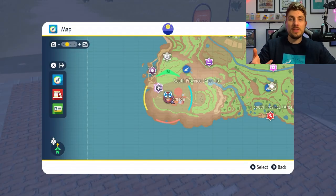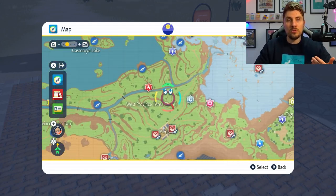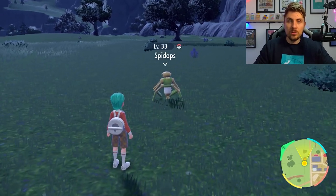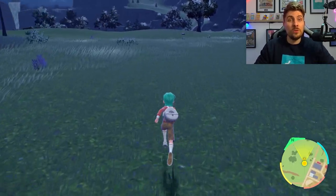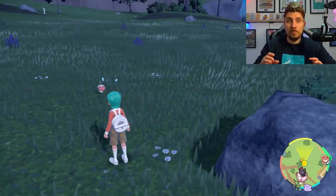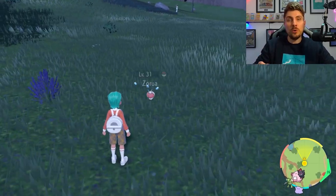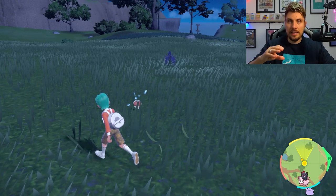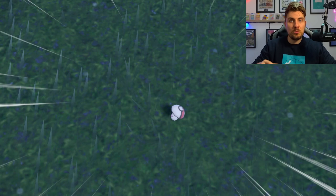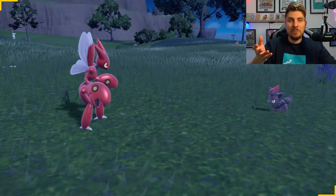To do this, head to West Province Area 3, where wild Zoroark spawn. Because Zoroark uses its Illusion ability to mimic other Pokémon, they won't just appear in the wild as themselves. Use the ZL trigger on your controller to reveal what the Pokémon actually is — it will display the name and level above the Pokémon, and if it's a Zoroark it will show up as Zoroark rather than the Pokémon it's impersonating.